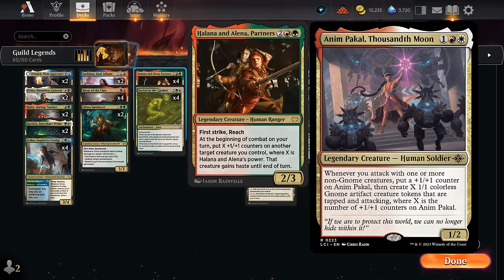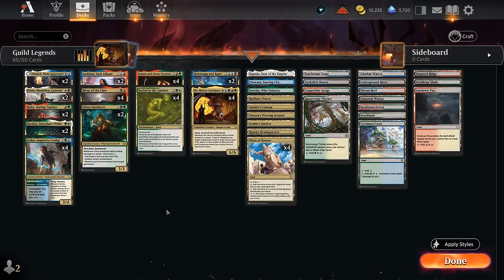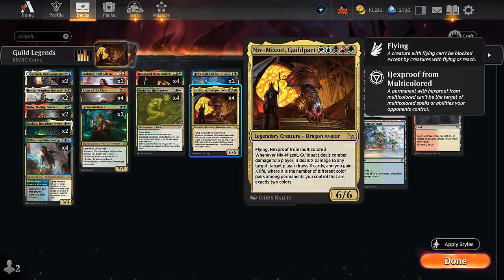Maybe Anim Pakal has good synergy with Partners, so you could try to fit that one in as well. But that means we have a pretty high likelihood of drawing at least two or three cards with Niv-Mizzet if we manage to connect, and the life gain is also very useful to stabilize against aggressive decks.